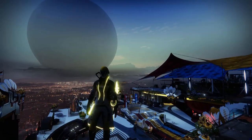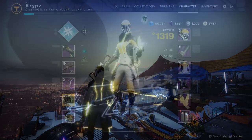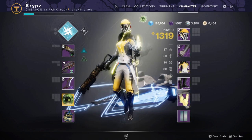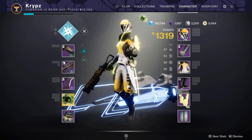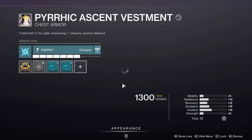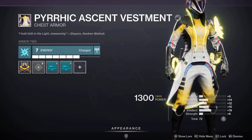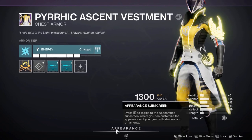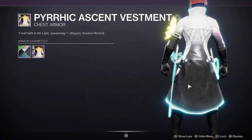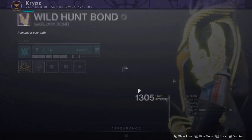Moving on to the third and final set for the warlock. It's a bit dark in-game so we're going straight to the character screen. Unlike the titan and hunter where I'd recommend it for the helmet and class item, I actually recommend getting the warlock set for the robes and the class item — the robes look absolutely incredible. Up close we have a cutlass and a small whip, and both glow, so with different shaders this can look absolutely incredible.